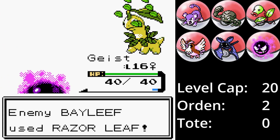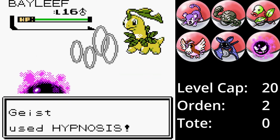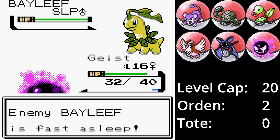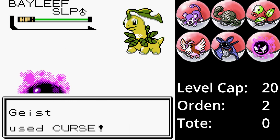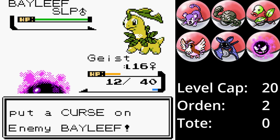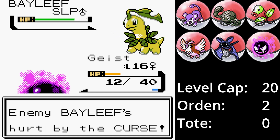Ein Rasierblatt trifft für acht Schaden – ein kritischer Treffer wäre dennoch böse. Geist ist schneller als Lorblatt und trifft mit Hypnose, was Lorblatt einschlafen lässt. Etwas riskant, aber ich entscheide mich dazu, Geistfluch einzusetzen, was Geist auf nur noch zwölf KP bringt, aber Lorblatt jede Runde Leben kostet. Ein Rasierblatt hätte Geist überlebt, aber keinen kritischen Treffer. Zum Glück schläft Lorblatt einfach weiter.